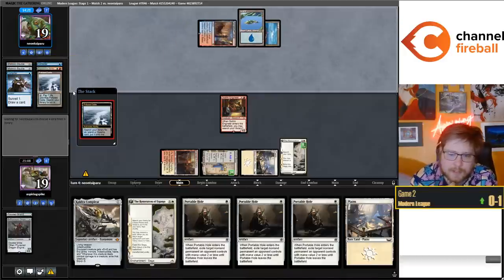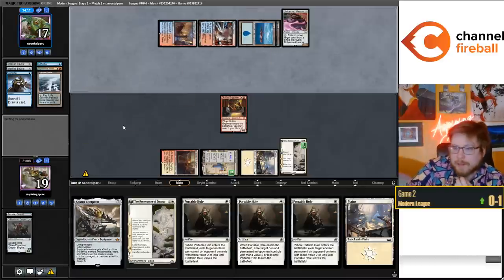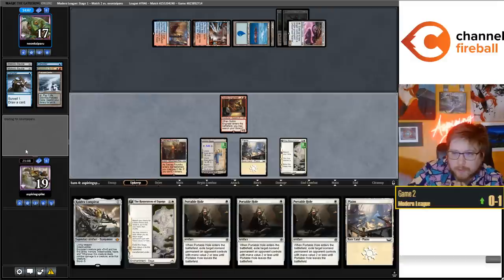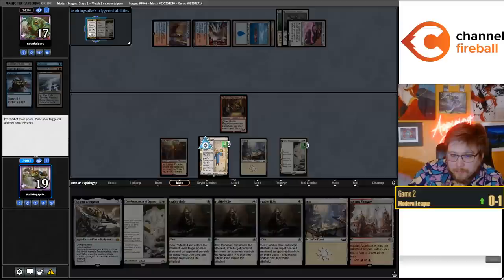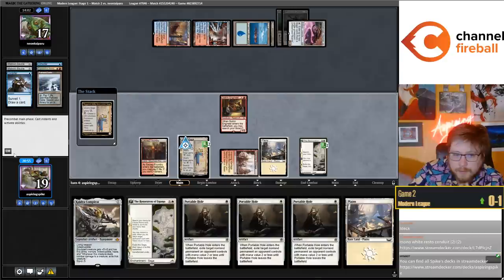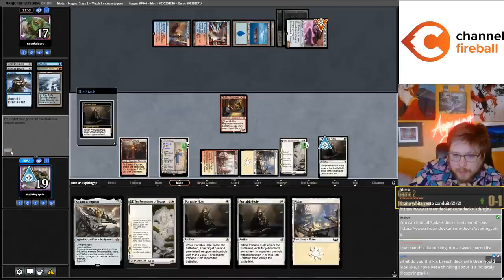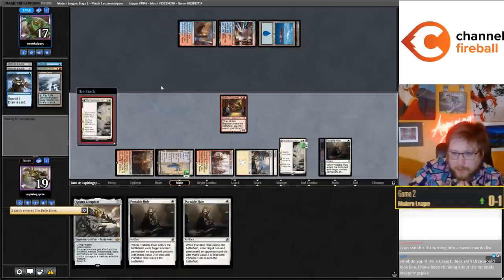If they have a Murktide this turn it'll be a six-six. We don't have Dispatch in hand and we'd be far from Metalcraft anyway. They played Unlicensed Hearse - despite the fact I'll likely lose my Dragon Engine, I'm at least thankful to have a target for my Portable Hole. This turn I'm just supposed to ramp and discard the Inspiring Vantage, put it into play untapped. Portable Hole the Hearse, then think about resolving Restoration or making a Saga token.